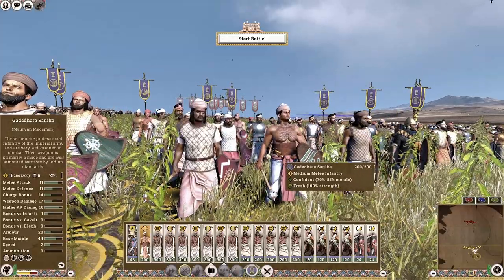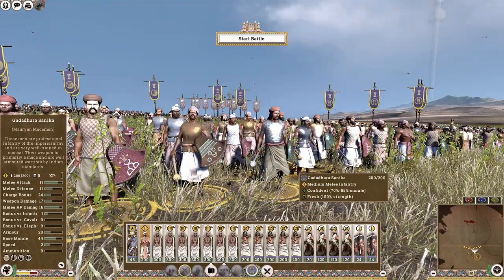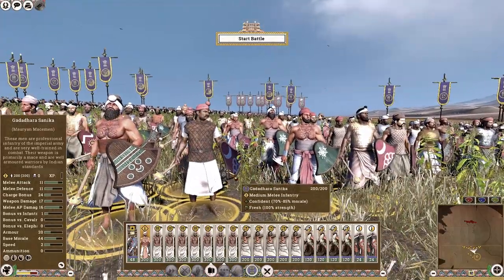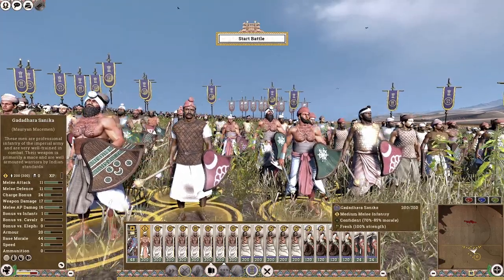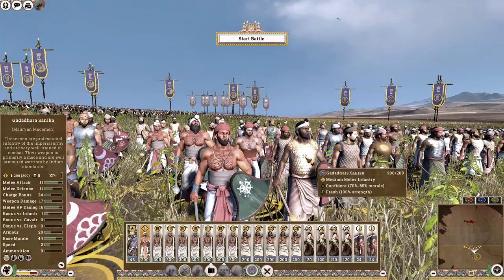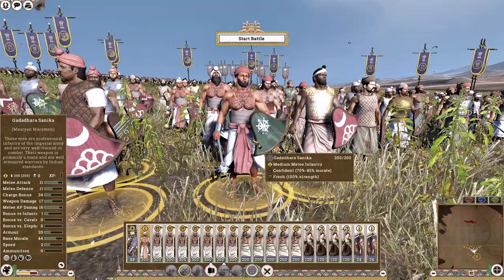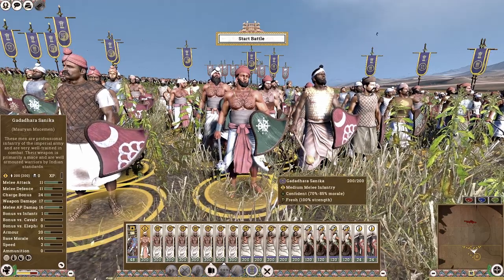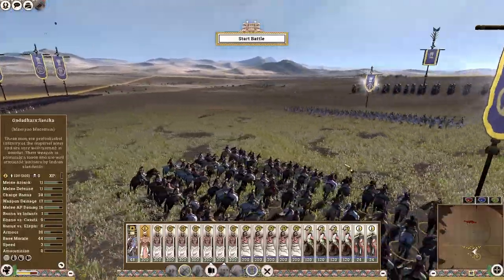Another thing I designed was this waistband — the leather variant and also a cloth variant. Sergeant Neem Swaraj has also amended the mace texture, which looks a lot better than what it formerly was. Apart from that, we also designed this dhoti, which is pretty much an Indian skirt worn by farmers.